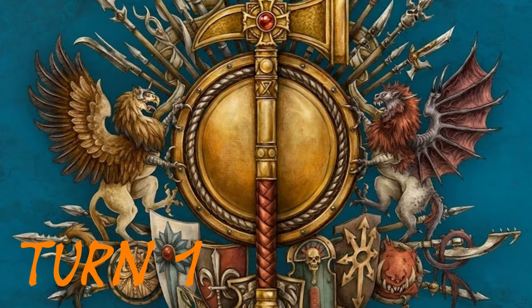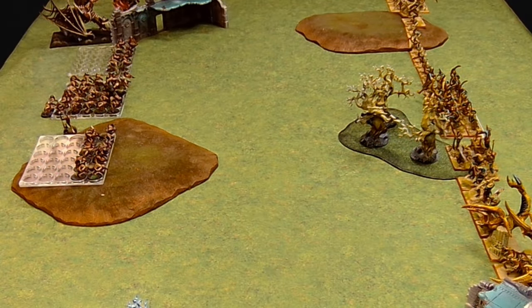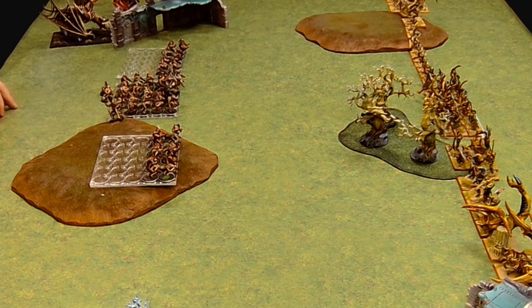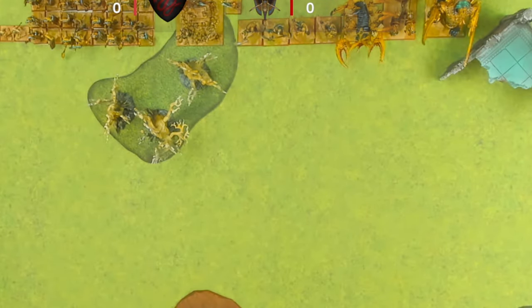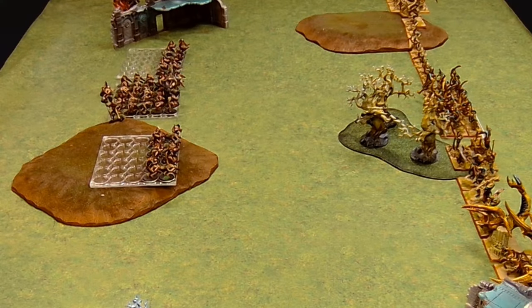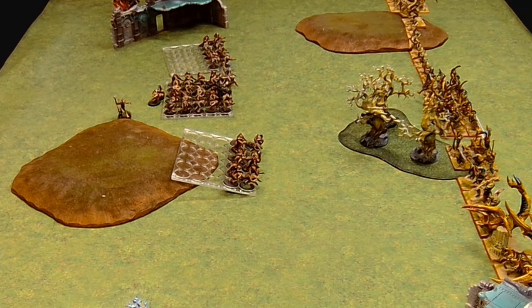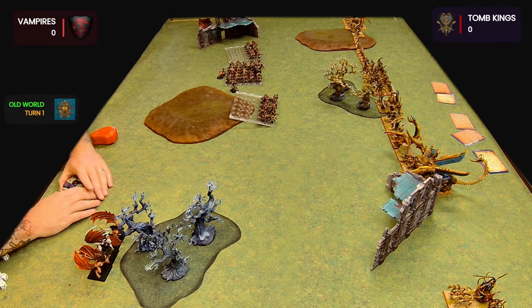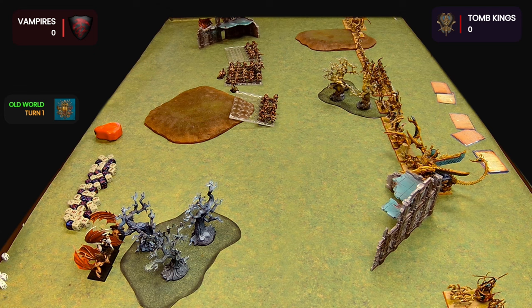Turn one. The Ghouls just shuffle forward — nothing really happening in their magic or conjuration phase. No buffs or hexes in range. He's keeping the Vargeists on either flank in open order, just hiding them behind terrain so they don't get drawn out with frenzy. Not that the Tomb Kings have anybody who can flee from a frenzy charge anyway. A reserve move up the middle, and the Necromancer decides to stay back just in range to do some dispelling.